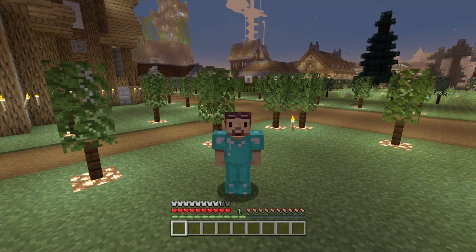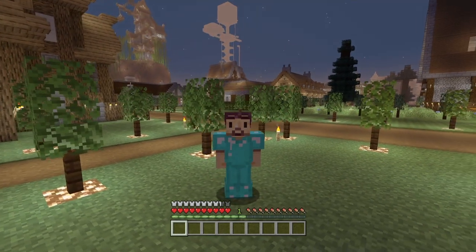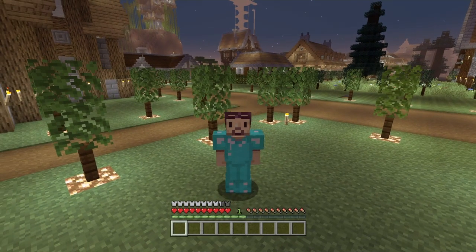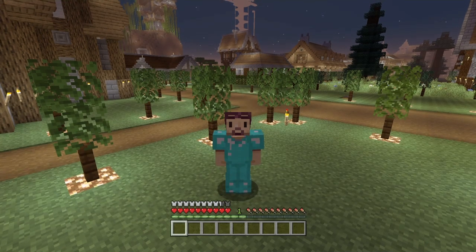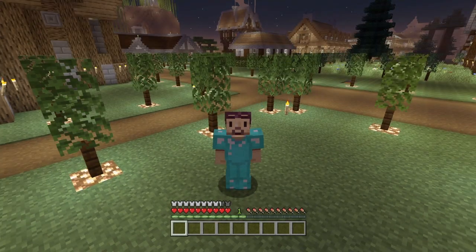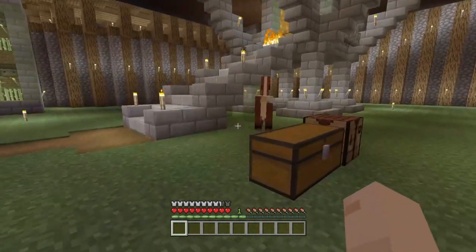Hey guys, how's it going? My name is Cat Man Joe and welcome back to another brand new video. Today we are back on Minecraft with another achievement tutorial. Today we're going after a rather easy and quick achievement — 'Saddle Up' — which is simply obtained by taming a horse.